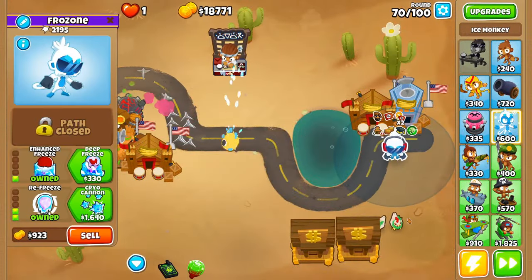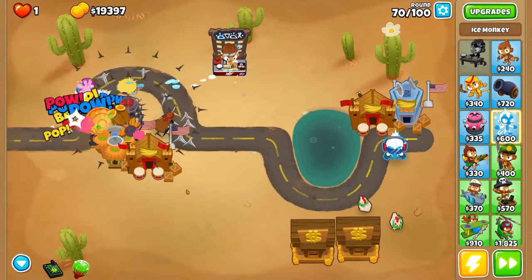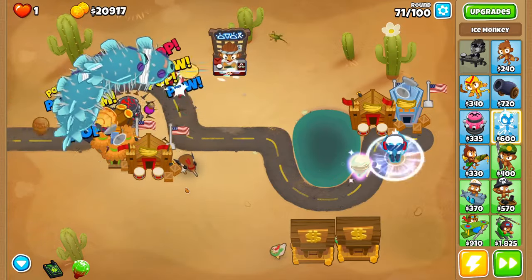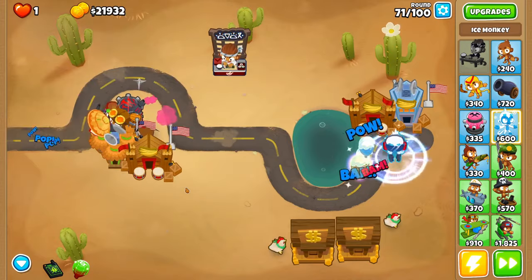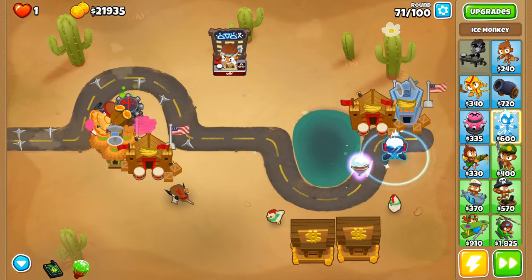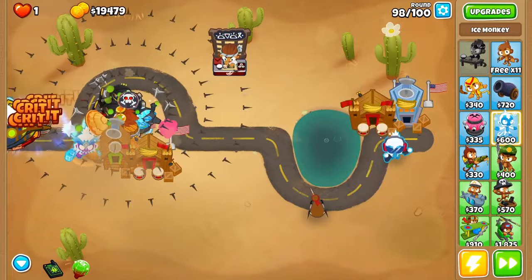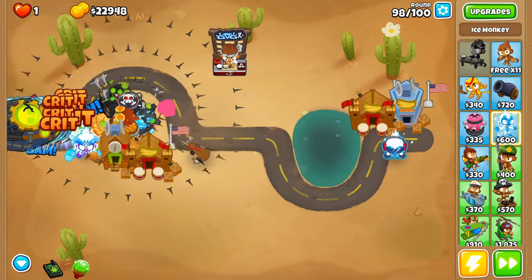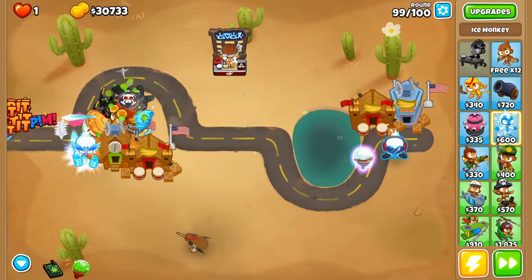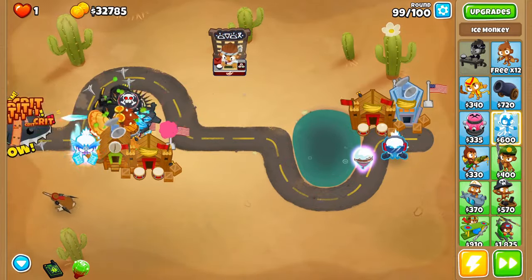After you buff the Ice Monkey with a 0-3-0 village, you can just proceed like a normal Impoppable run. Your main goal now is just to win because the Ice Monkey will handle all of the Golden Bloons. What I like to do is get a couple of farms online and then win with a ton of money. There are only a few towers you want to use — I like the Crossbow Master and the Tack Zone because they can clear Impoppable runs very easily and they don't have seeking attacks.